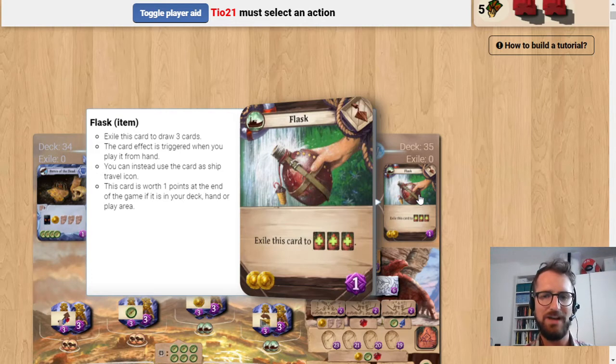So you really want to make them worth it by squeezing as much value as you possibly can out of them. The Flask provides you 3 cards. The way Arnak is built, 3 cards should be averaging around a value between 3 resources and 6, depending on what your deck has inside it. So you should take Flask when you're pretty sure you can get a value of at least 4, possibly 5 out of it.